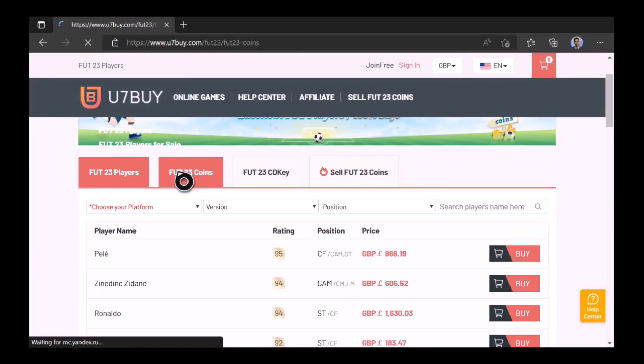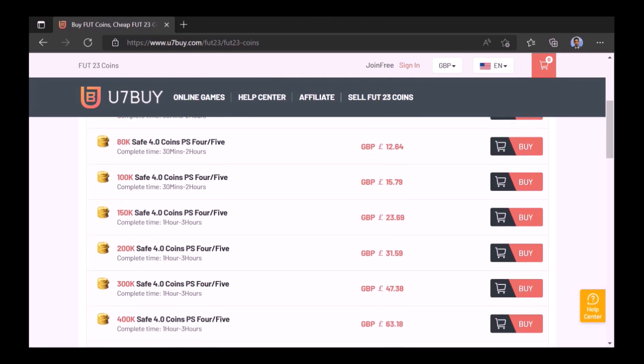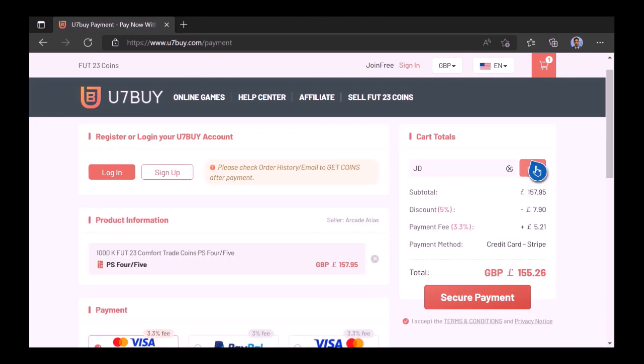Ladies and gentlemen, want to use icons like me? Check out U7Buy. Select the coins you need, type in JD for a cheeky 5% off. Link in the description.